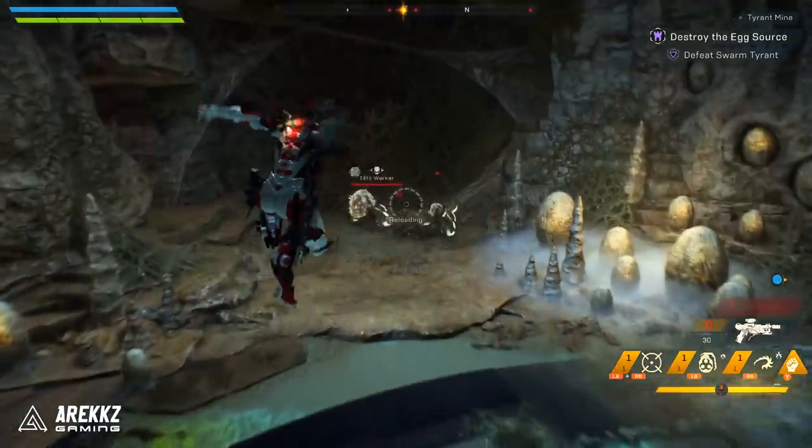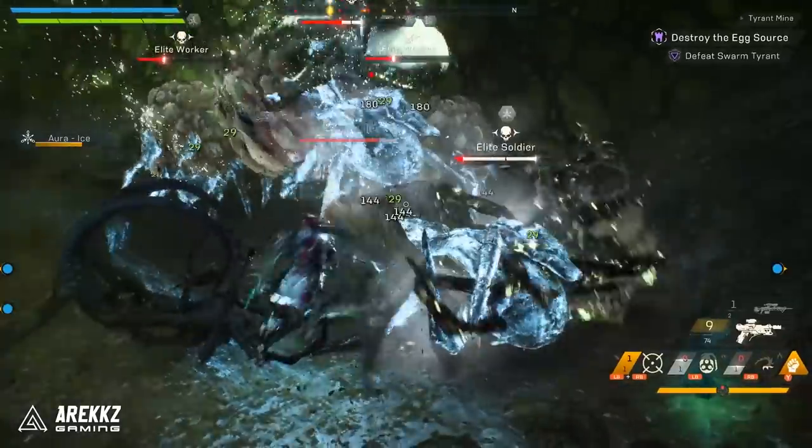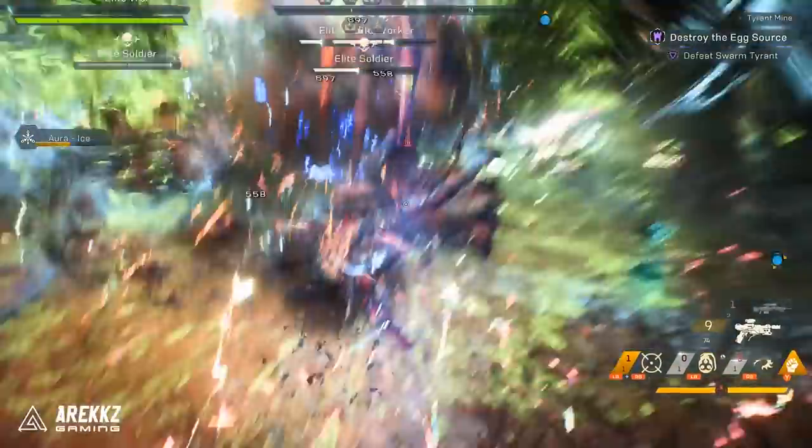So, there you have it. Prime enemies with Venom Bomb, detonate with Aerial Tempest Strike, and then spread the love using your aura-empowered melee attacks. Rinse and repeat.